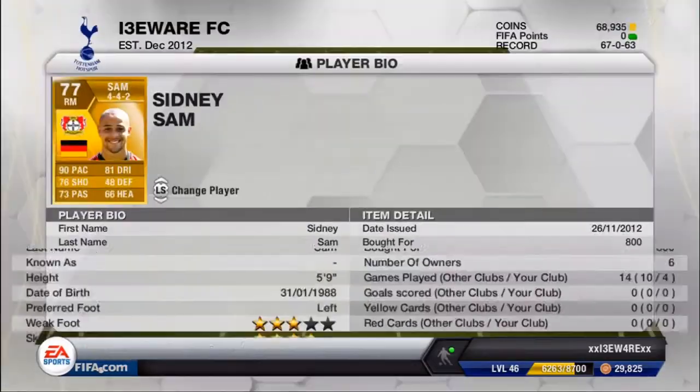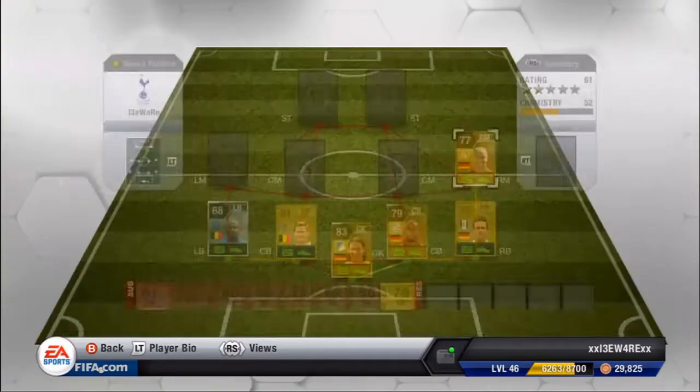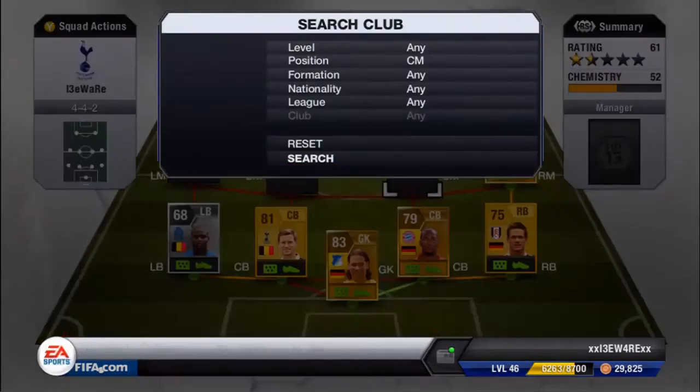In right mid we have Asamoah, as you guys probably know — four star skill moves, 90 pace, 76 shooting, 73 passing, 81 dribbling, 48 defending, 66 heading. We're not worried about the defending or heading, the pace is nice and he's got a sick long shot as well.